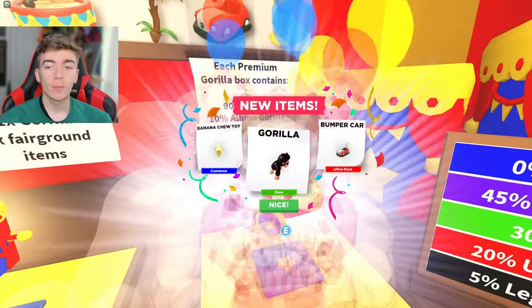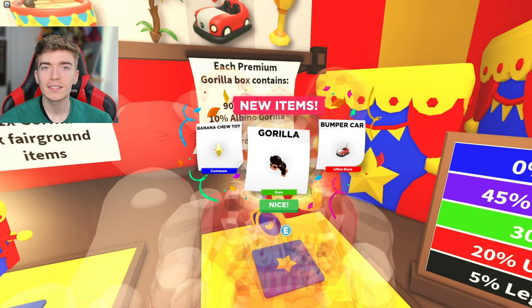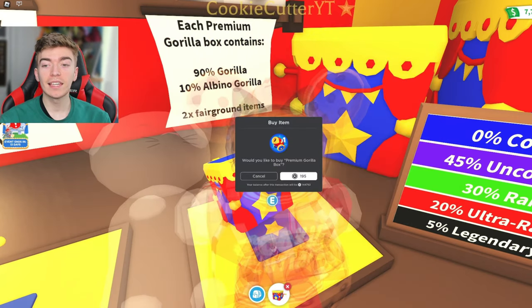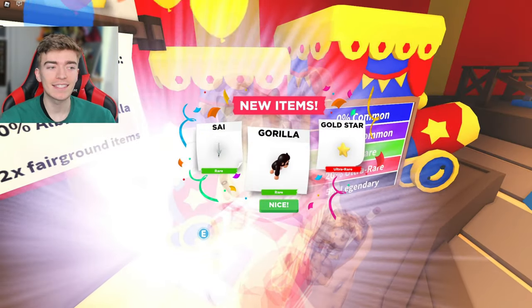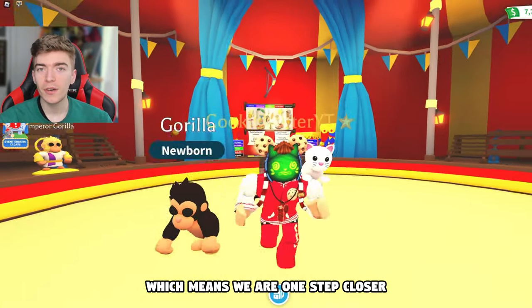Try number three — we got an ultra rare, but it is not the star that I want. We need the star to get the legendary. Give us the legendary — and we got some banana leaves. Let's find out: will this TikTok life hack actually give me the star that I need? It did! We got another golden star, which means we are one step closer.